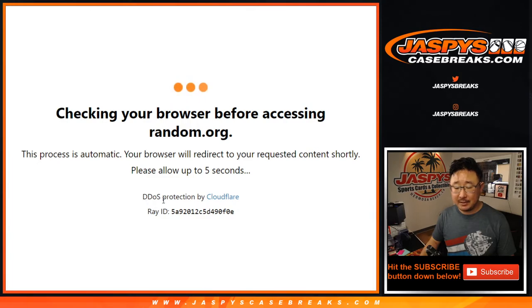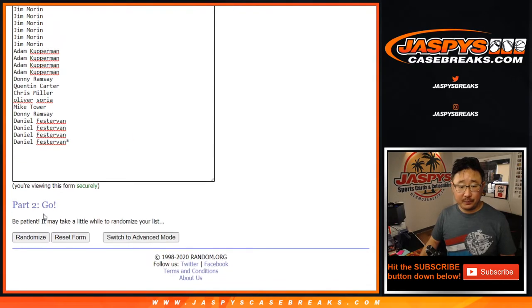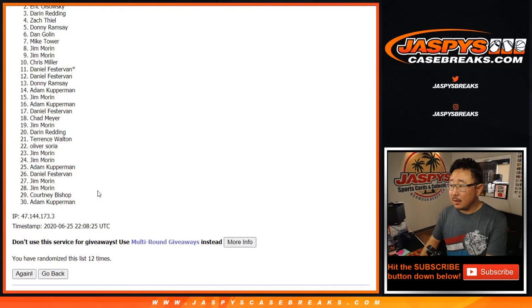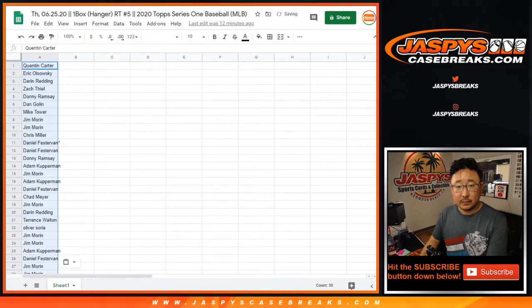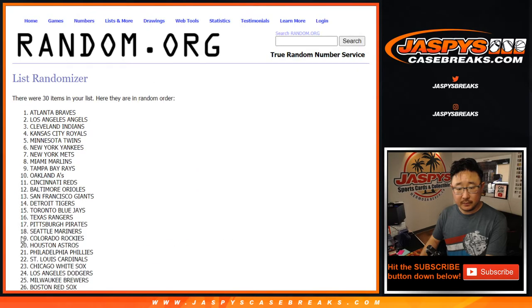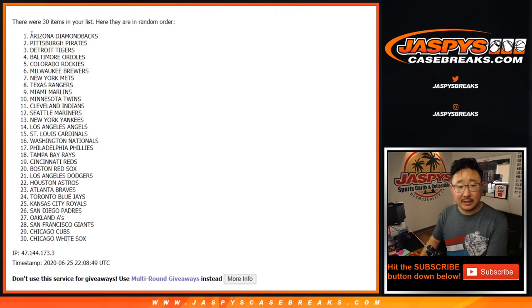Let's randomize it. 12 times — 6 and a 6. After 12, we've got Quentin down to Adam. And then 12 times again for the teams. After 12, we've got the Diamondbacks down to the White Sox.